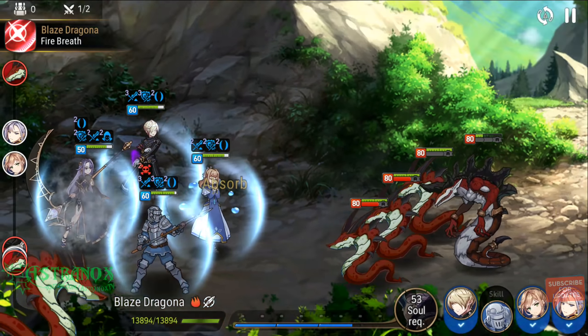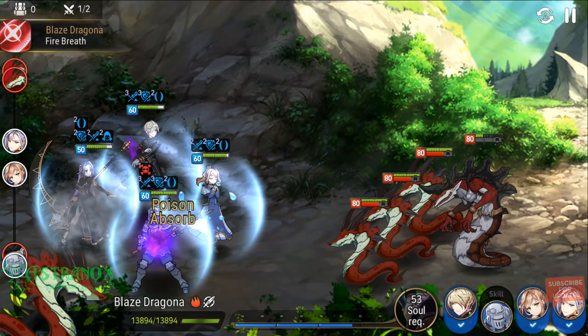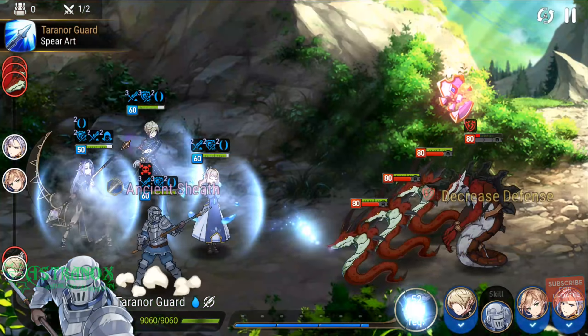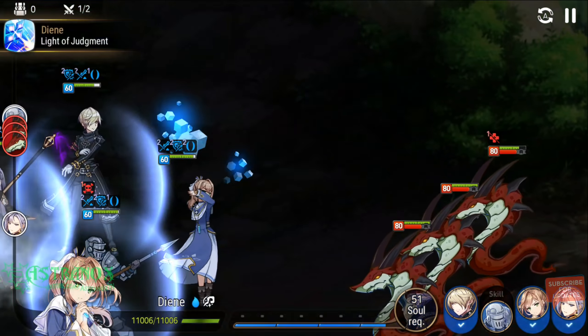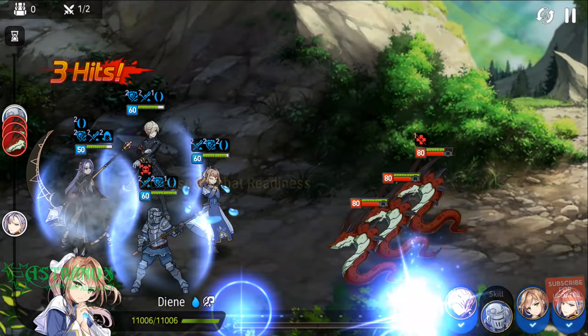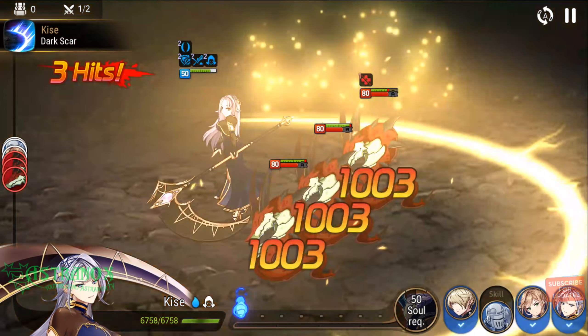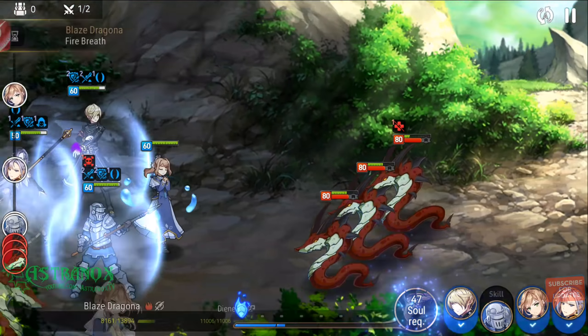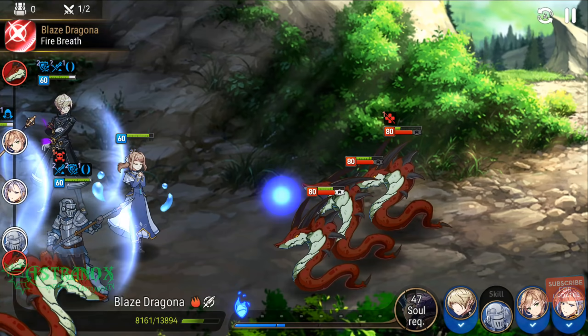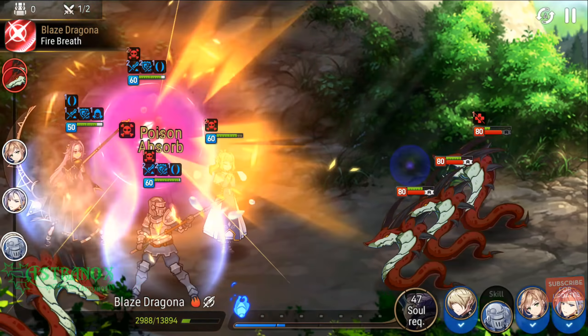So Kisei she just went with her third skill, which ups the cooldown of the target by two turns. Now she just did her second skill that penetrates 60% of the target's defenses if she's in stealth.